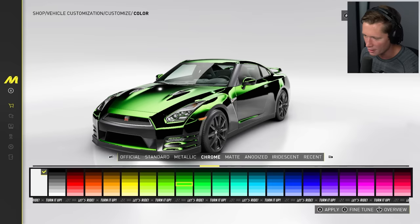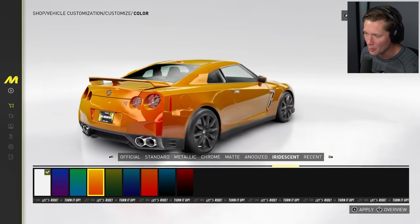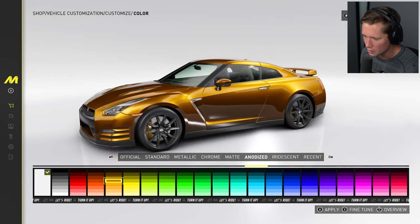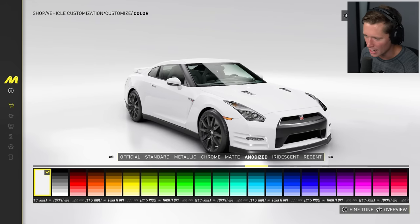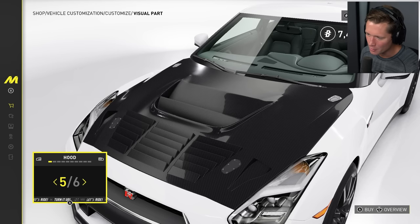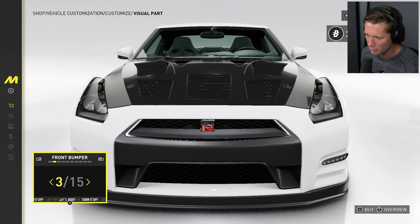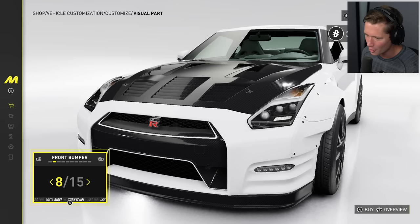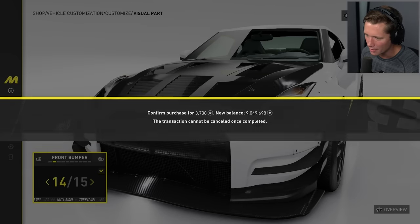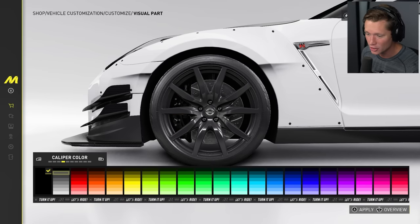Colors — we've got official factory colors, standard colors, the whole palette: metallic, chrome, matte, anodized, iridescent. The iridescent orange is kind of like a burnt orange — that looks so good. Matte black, the anodized looks really good too. An anodized white kind of like a pearl white — I'm gonna go with that. You can fine-tune it. Every single part just keeps getting better — different hoods, carbon hoods. I'll go with a carbon hood for 7,400 bucks. We've got different front bumpers, wide body kits, different lights.